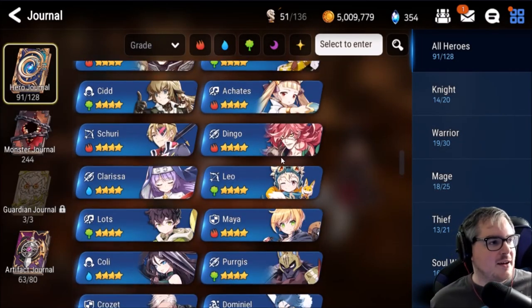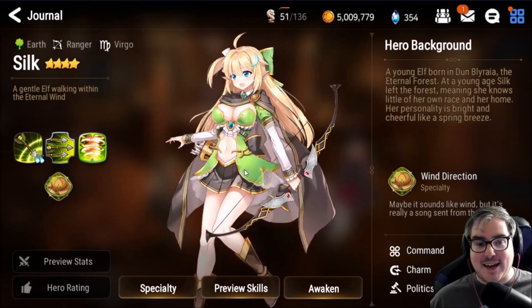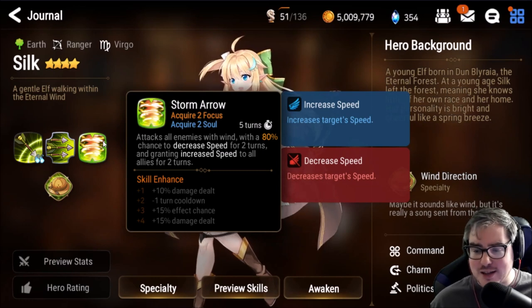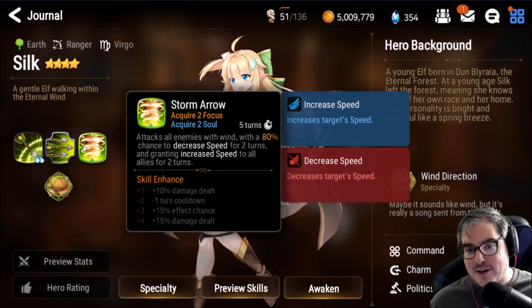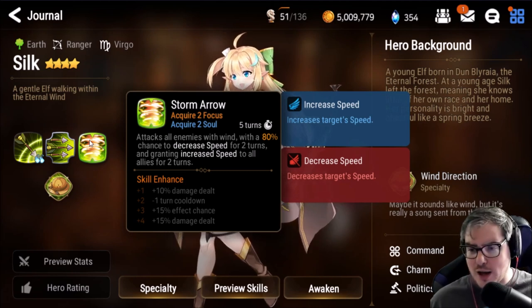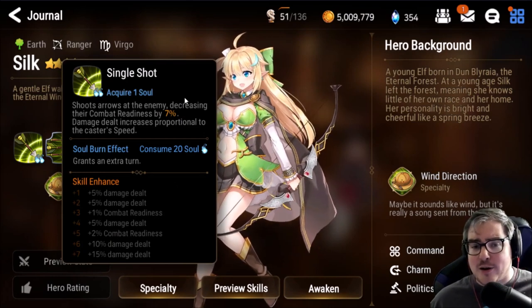The last one is Silk. At the start of the game she was one of the most popular — you couldn't run into a PVP team without her — but for some reason she fell off. I don't think she got any worse; she's still amazing for all sorts of PVE and even PVP. She has a decreased speed on her third skill, and having decreased speed plus increased speed is such a huge swing in combat readiness. I love her third skill.